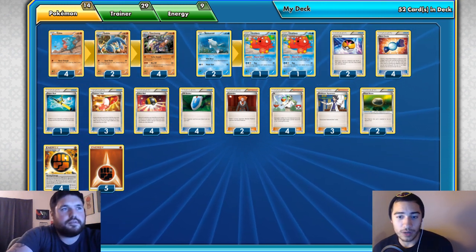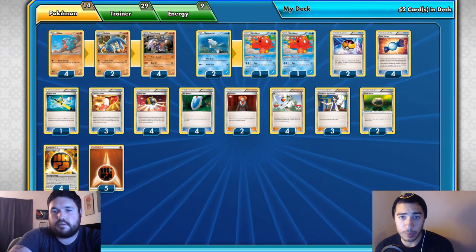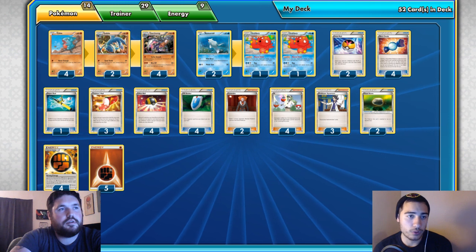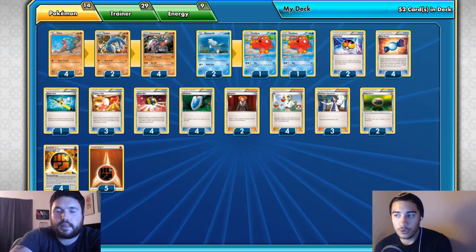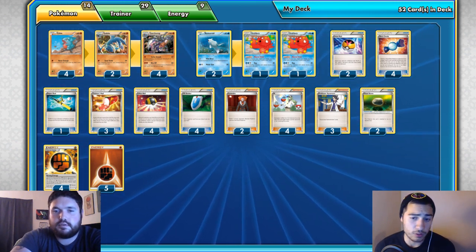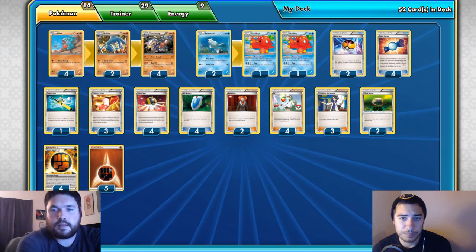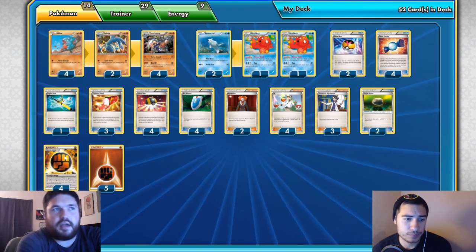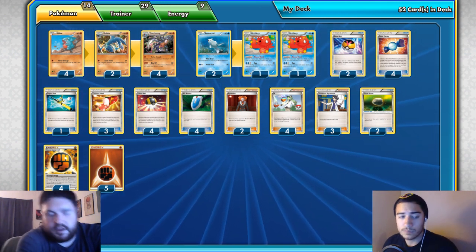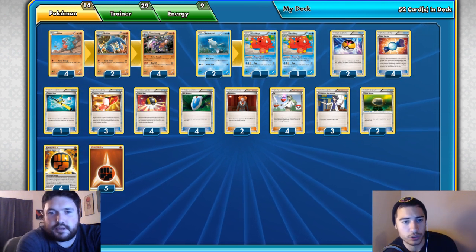We're going to use a 4-2-4 evolutionary line, which is pretty standard among Stage 2 lists, mainly because you're complemented by four Rare Candies. But you also need to have that Stage 1 Pokemon there in order to Super Rod them back or use them to evolve when you've prized a Rare Candy and you're only working with two. Having the Stage 1 means that late game, if you discarded resources early, you can slow-evolve.